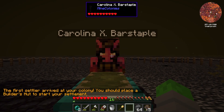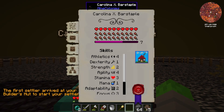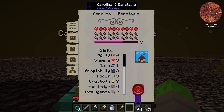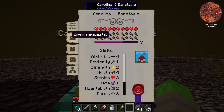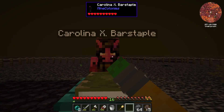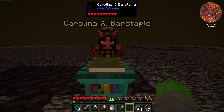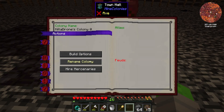The first settler arrived — hello, Carolina! How are you doing? Oh, you're level seven already. You have aesthetics, dexterity, strength — you have a lot going for you. Open requests: nothing. Inventory: nothing. You sound very, very angry. Okay, well, you just hang out here and I apparently have a lot to learn.